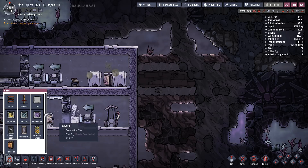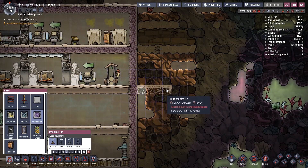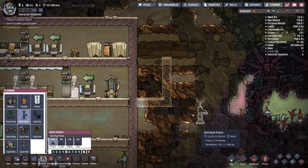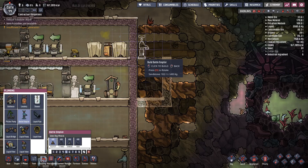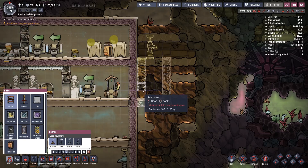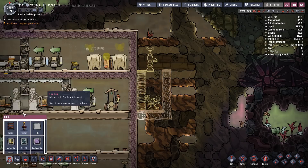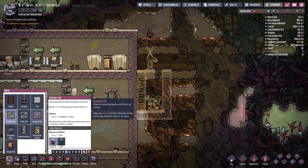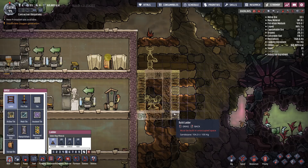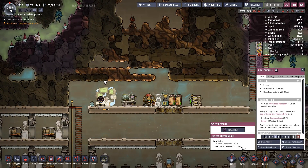I'm going to put in a little basin here - this is where the polluted water is going to be. I'm going to put in plumbing: a bottle emptier here, a bottle emptier there, and another one there. I'll have a ladder going down there and a liquid pump there. I'll need an airflow tile and a mesh tile so the water can just flow straight through.